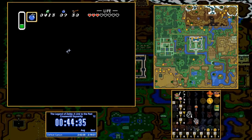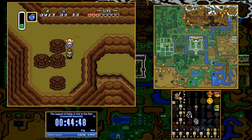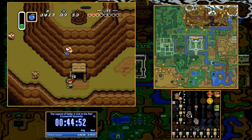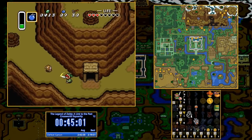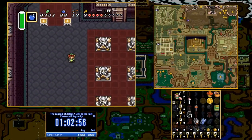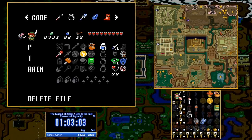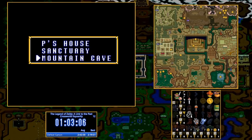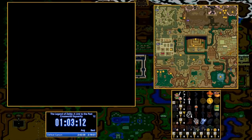One other item unique to Entrance Randomizer, especially Crosskeys, is the way the Old Man Cave is treated. The entrance to this cave can be literally anywhere in Hyrule; however, the exit is guaranteed to be somewhere on Death Mountain, particularly the side below Hera. You do have to deliver him to his original cave, but his cave is a randomized entrance, so you need to check it after delivering him there. Once rescued, you get an extra save and quit point. The Old Man Cave's location can be very convenient since his entrance can literally be anywhere in Hyrule.